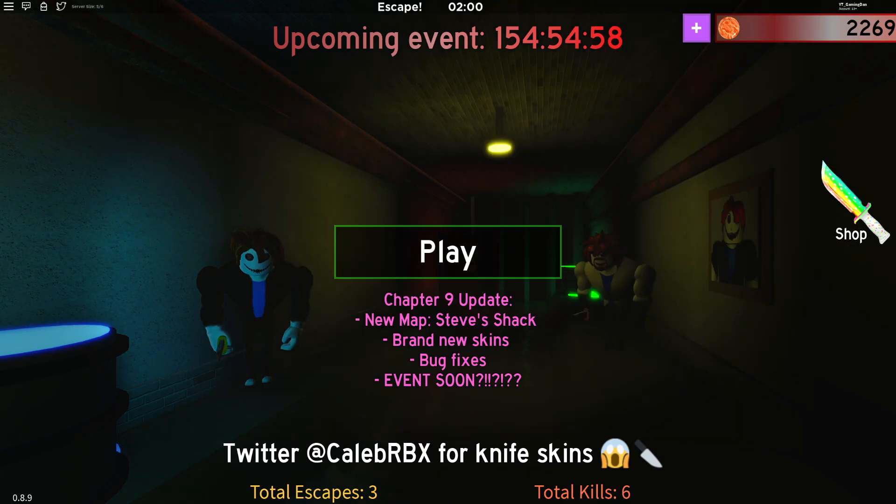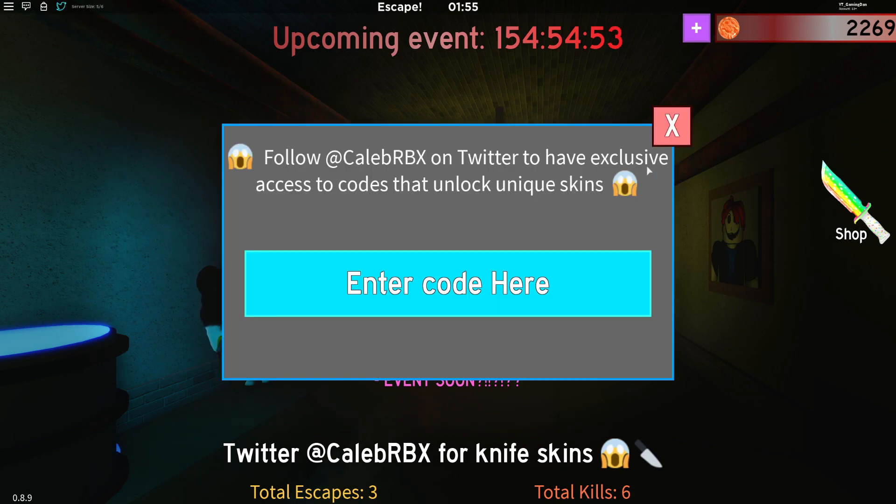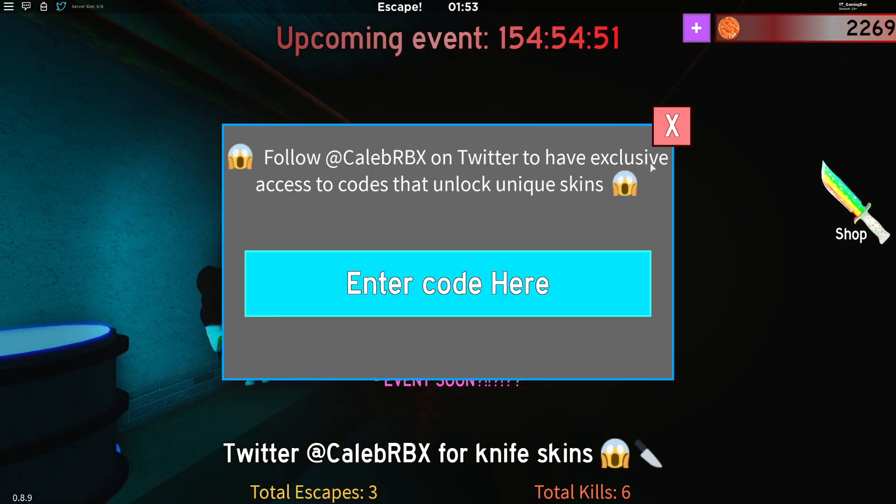So in Bacon, to claim codes, go to the top left where the Twitter icon is and open that up — and then the code menu comes up.